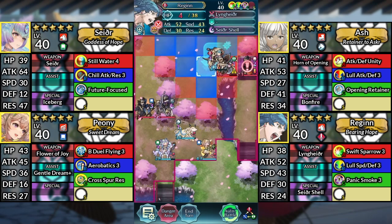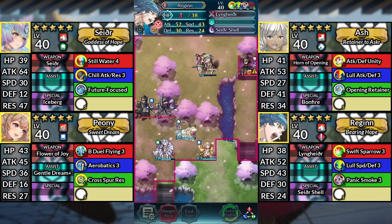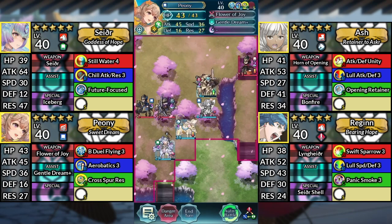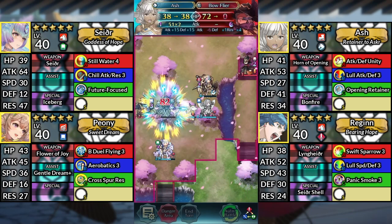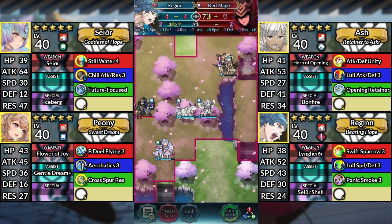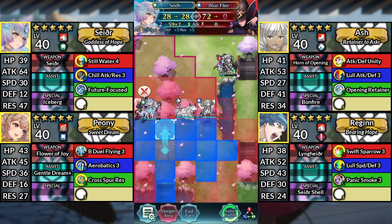Move Peony up and dance Regan. Move Ash up and attack the Bow Flyer. Move Regan up to the right and attack the Red Mage. And finally, use Sather and attack the Blue Flyer.